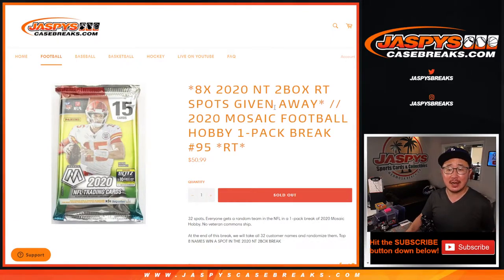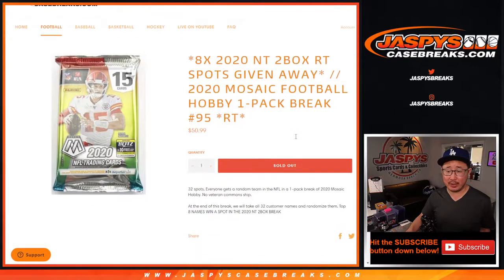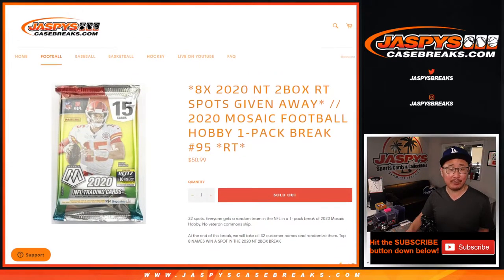Hi everyone, Joe for jazbeescasebreaks.com. Coming at you with 2020 Panini Mosaic Football Hobby Pack Rake Number 95, and giving away eight 2020 National Treasures two-box random team spots. We're giving those away at the end of the break.